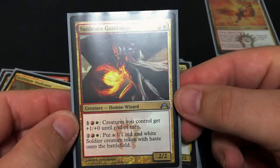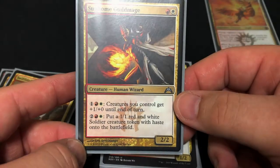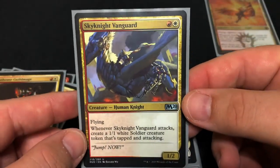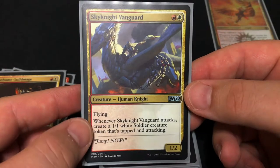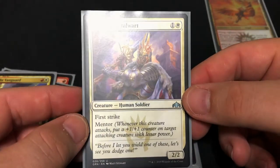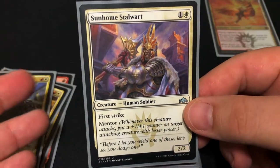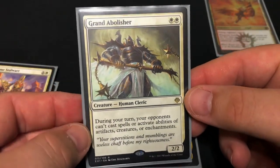Next we have the Sunhome Guild Mage, just a two-two for two. I don't really worry about the mana abilities much, especially the second one — paying four for a soldier token isn't all that great unless you're flooded. But we do have an enchantment that helps with our tokens, which we'll get to in a minute. Next we have Sky Knight Vanguard, a one-two with flying — whenever it attacks you make a token that's also attacking, which can be helpful with all your pump stuff. Then we have Sunhome Stalwart, a two-two for two with first strike and the mentor mechanic. And we have the Grand Abolisher for protection — during your turn opponents can't react to anything if you've got this out.